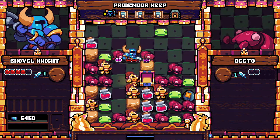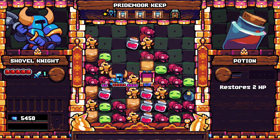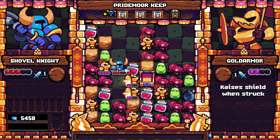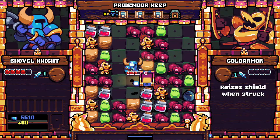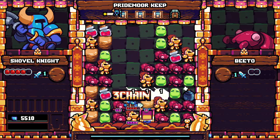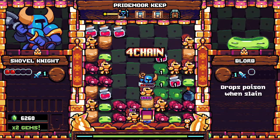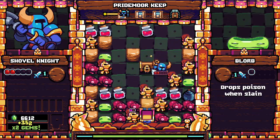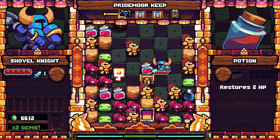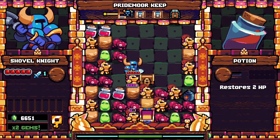We got a new enemy — the knight. He dodges a lot. I'm gonna take these guys on carefully, top off before engaging. There we go, and they're dead. I can go back to the store if I want to, heal up. You can see how this works — it's a fun mechanic to play with.